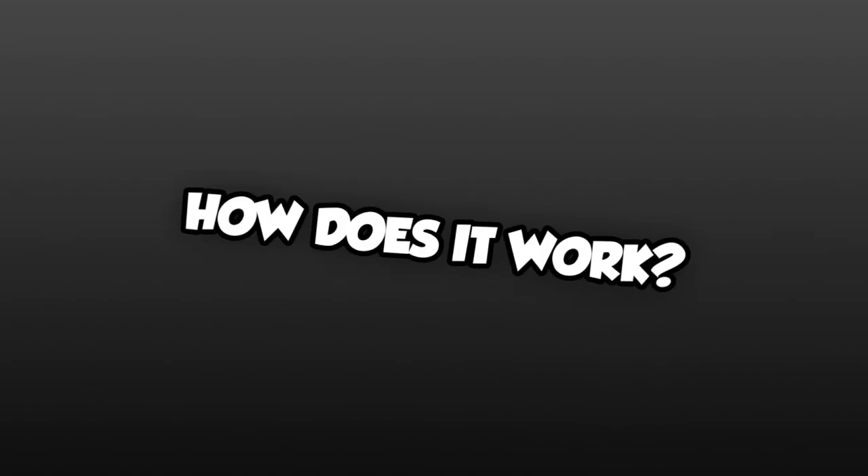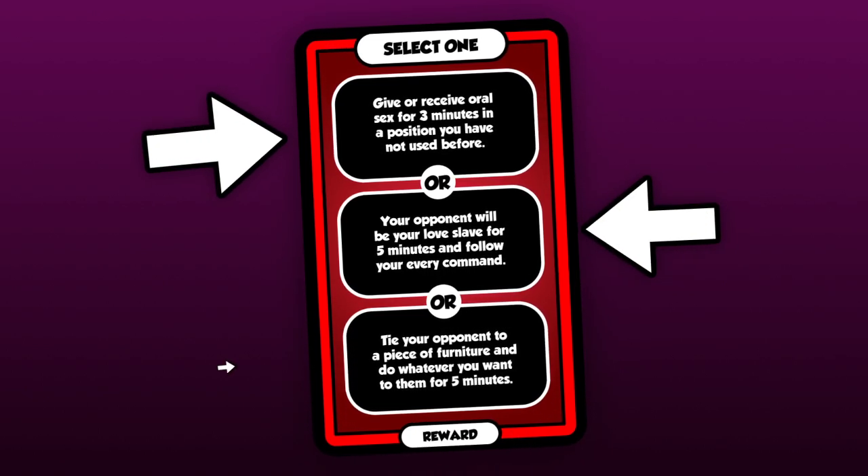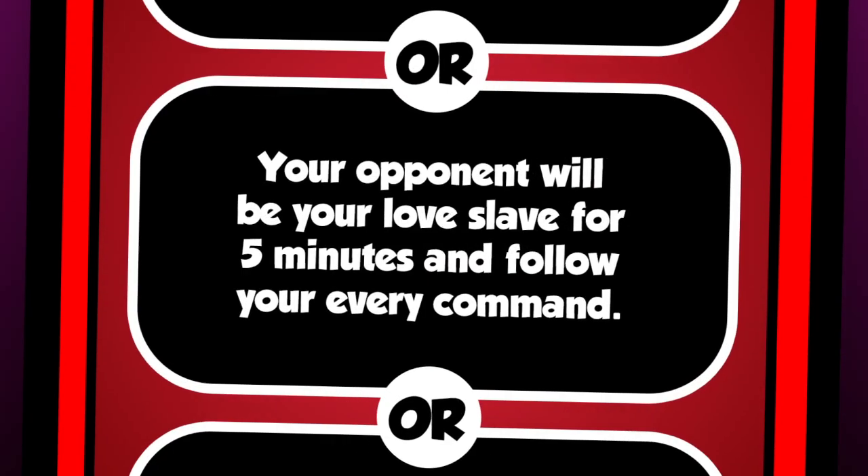Here's how it works. First, you draw a reward card from the reward pile and read it. This is what you will be playing for this round. The reward cards contain three sexy challenges to complete, and the winner of the card gets to pick one of them to act out.